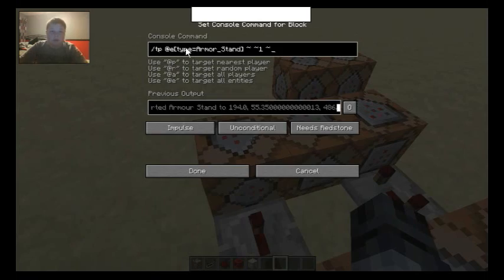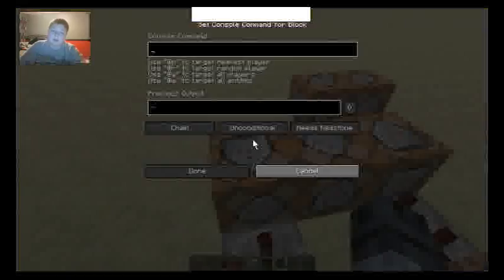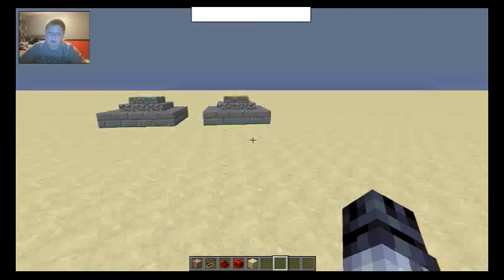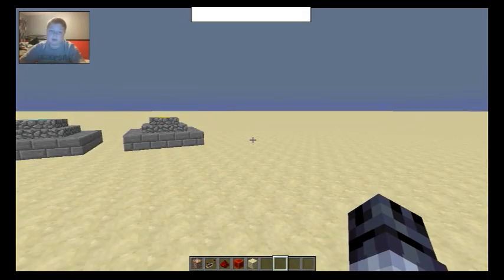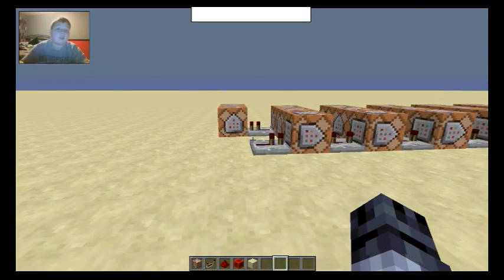The same command is pretty much in each of them. So, we're teleporting an armor stand — any armor stand in the area. It's teleporting it up one block, which is why you saw those blocks. The colder and invisible armor stands — I'll show you how to get that at the end of the video. So if you don't know how to do that, just stick around to the end, and you'll see how to do a custom armor stand. It's pretty simple.